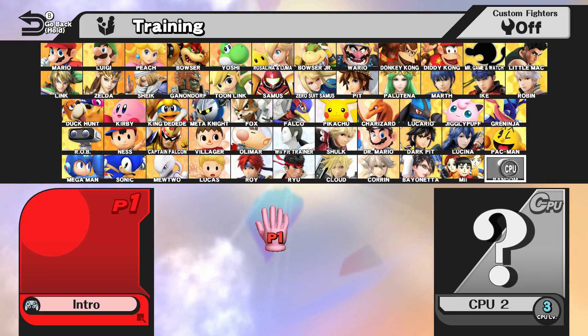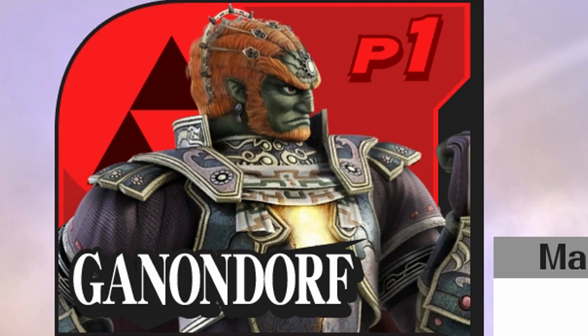Step three is character juggling. No, not like up air juggling. It's kind of like... should I pick up a low tier character like Ganondorf, take the time to learn him, when I can continue to develop my Jigglypuff?